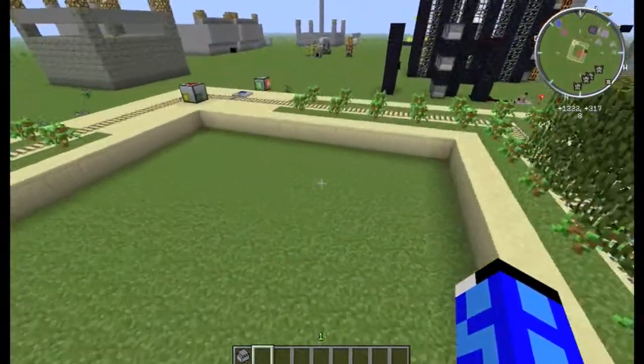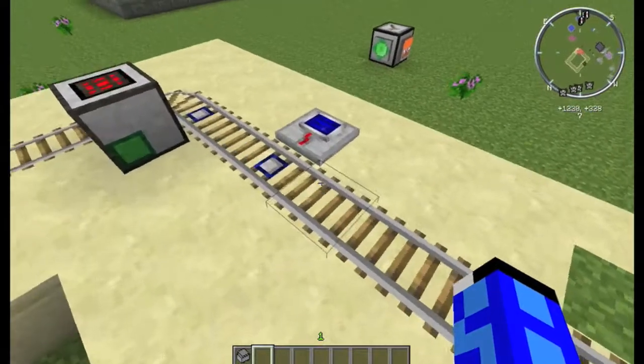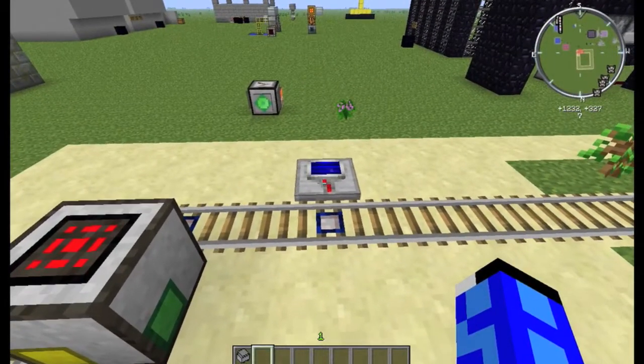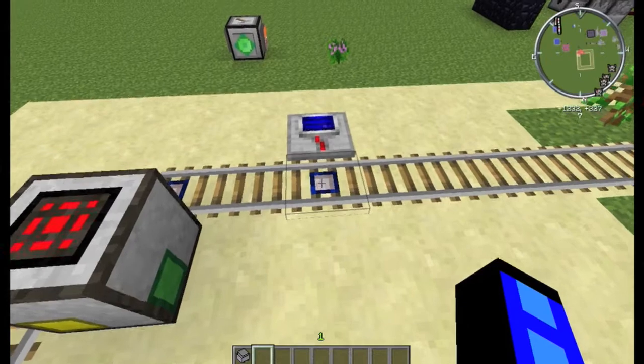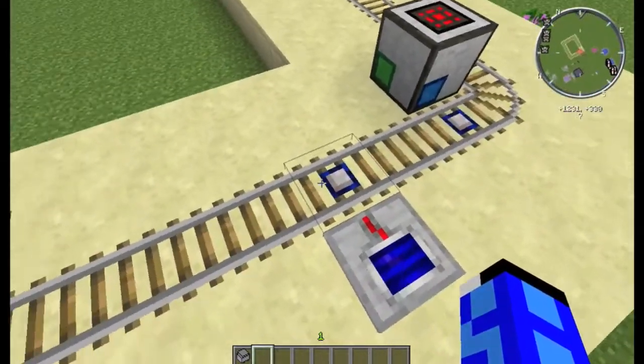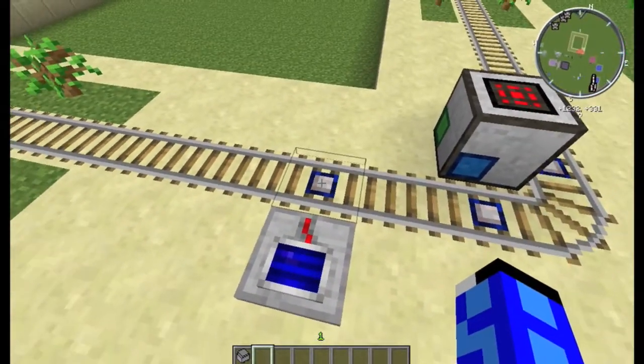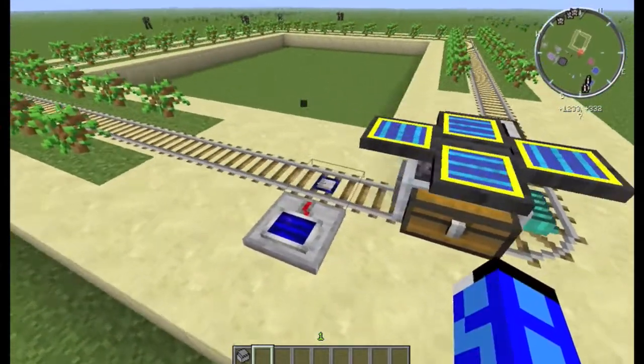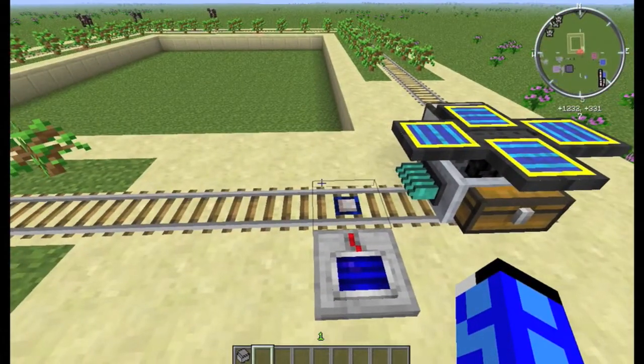In order to stop it running at night, you need a little system of a light detector, added either by Red Power or in the later versions of Minecraft just Standard Craft, feeding into one of these advanced detector rails. Advanced detector rails stop Steve's Carts unless there is a redstone signal being fed into them.